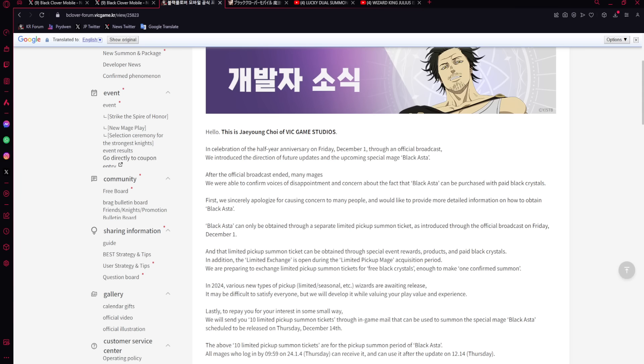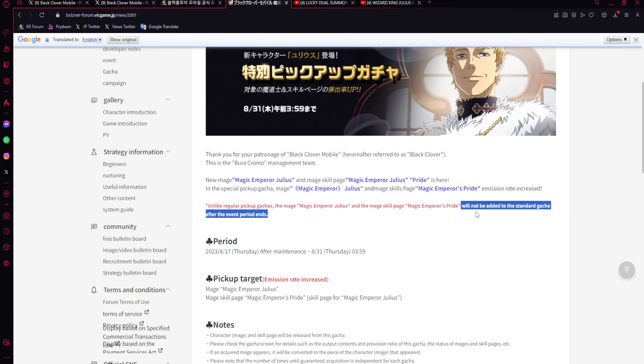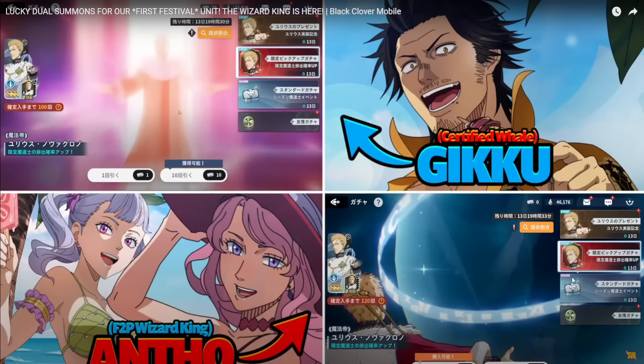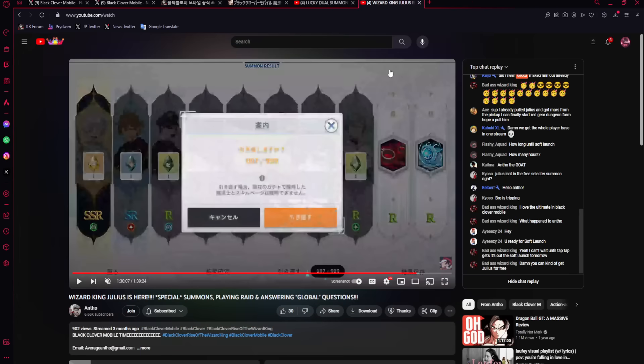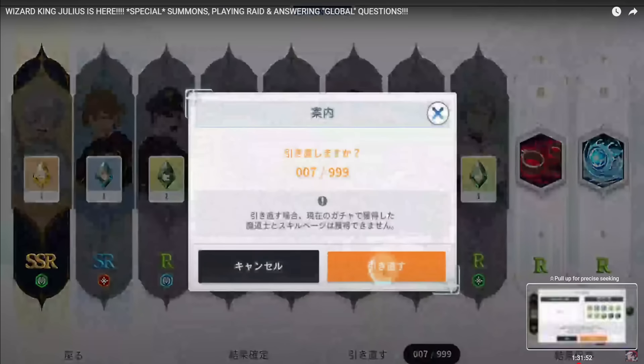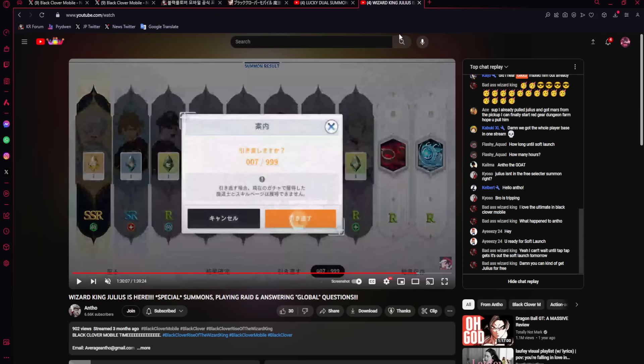Will this come to global? No, for the most part it will not, and especially not for Julius - he will not be added to the standard gacha. That's how a fest works. Every other pickup in the game - the four Midnight Sons, Keanu, Kohono, Vero, Guldari, Langris, Fauna, and Witch Queen - are all in the unfeatured pool. Julius is a special banner, different than usual, and you still get 200 pulls. It will probably come with a banner where you can reroll 999 times with a guaranteed SSR.